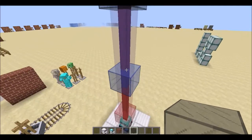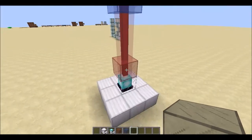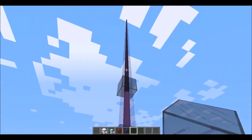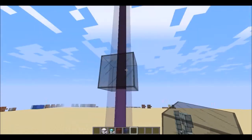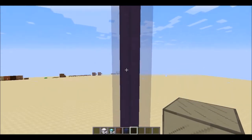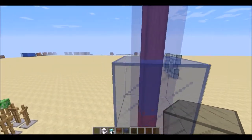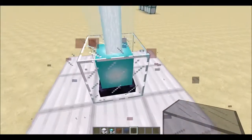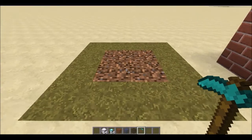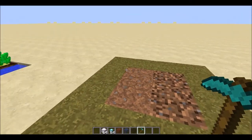Thing I forgot number two: beacons can now be recolored. If you shine a beacon beam through stained glass, the beam takes on that color. Colors can even mix — blue and red makes purple, for example. Thing I forgot number three: using a hoe on a coarse dirt block will convert it back to normal dirt.